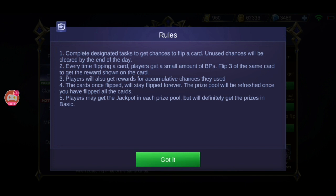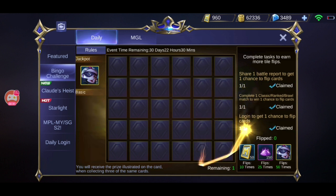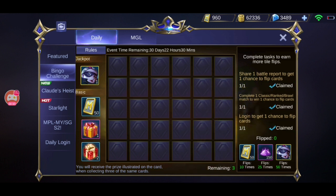The first rule: complete the task to get a chance to flip a card. New chances will be cleared by the end of the day. The tasks are on the right side — share the battle report, complete a game, or log in. In total you will get three cards. Let's claim them first.